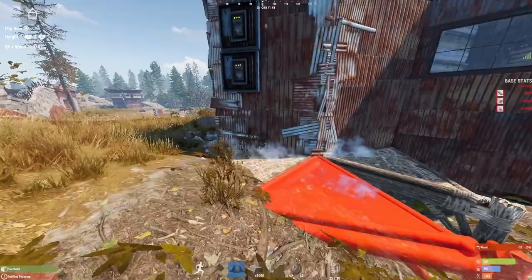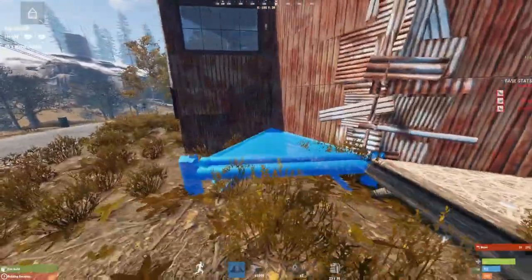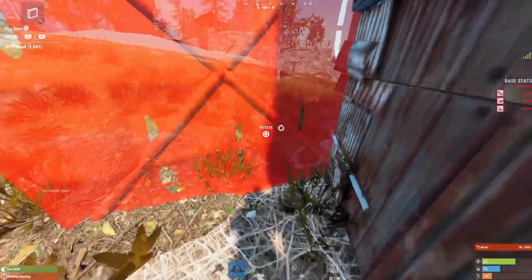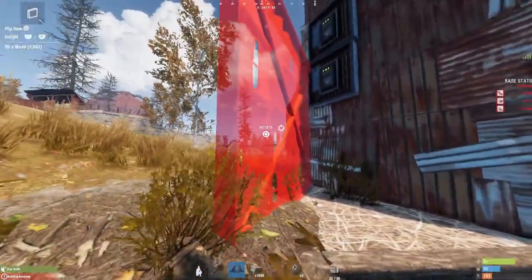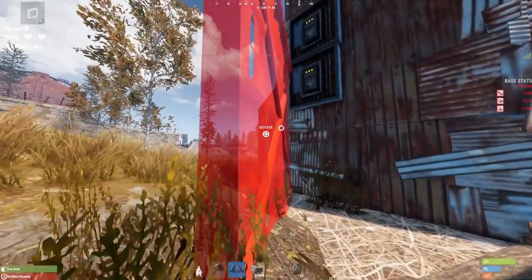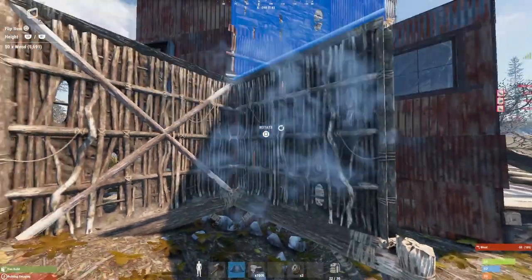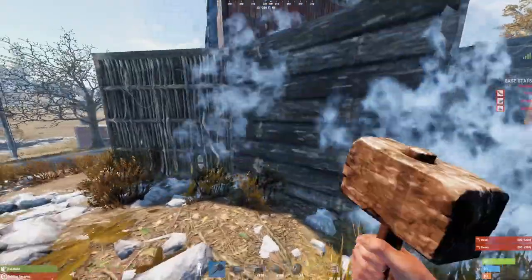Now continue your honeycomb round the sides of the base with triangle foundations and walls. You're going to see here where I've placed the drop boxes — I cannot do any honeycomb. This was done on purpose to show you exactly what I was talking about earlier. Continue all your honeycomb and make sure everything's honeycombed off.